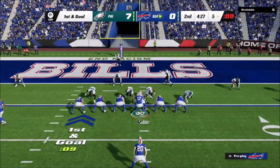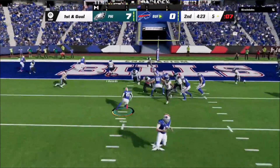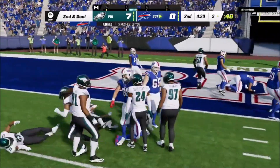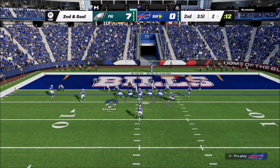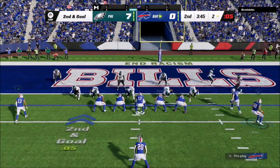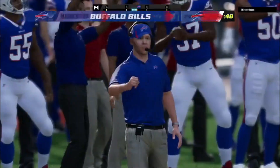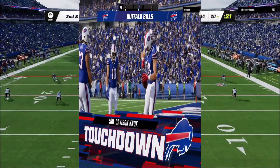If my opponent is showing me his defense — if I know exactly what kind of defensive coverage shell he's running — I can quickly audible into plays that my opponent is not going to be able to defend. Right here he's using some cover three down at the bottom, so I can hit him with a wheel route on the outside because the defender plays a deep shell on the backside.